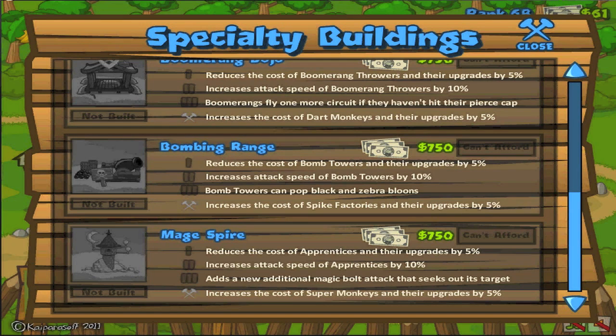And finally, the Mage Spire is the best one of all. It adds an additional new magic bolt that seeks out its target, basically like the third upgrade to the left-hand monkey apprentice where it shoots out a lightning bolt — except it seems like it only seeks out a single target. So imagine getting an extra lightning bolt that only hits one target. That's exactly what it does.